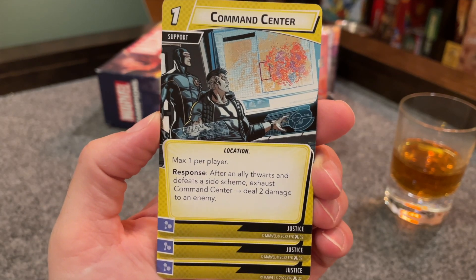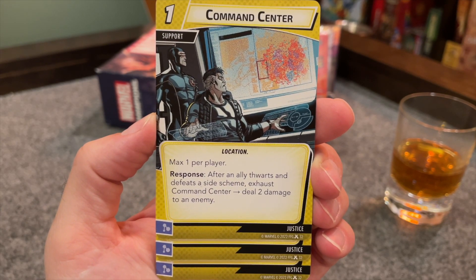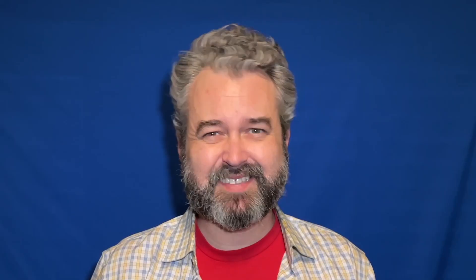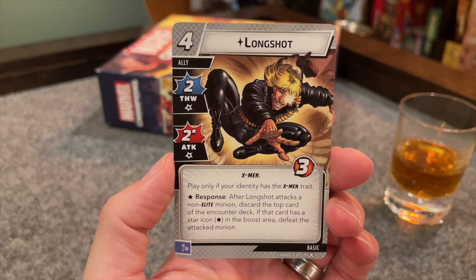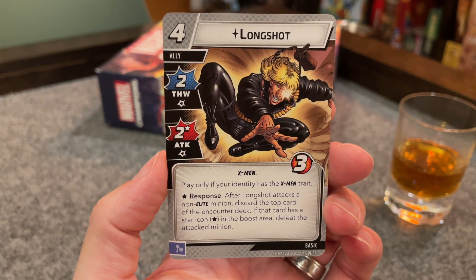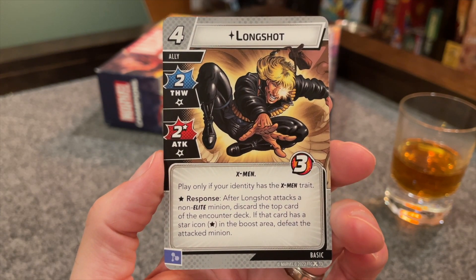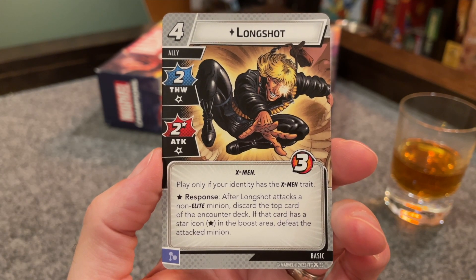Then we get three copies of a Justice card, Command Center. It's a one-cost location support, max one per player. After an ally thwarts and defeats a side scheme, exhaust it to deal two damage to an enemy. That's a tough one — it's got to go on an ally and it can only work on a side scheme, those are some pretty hefty qualifiers. Last is another basic ally, Longshot. He's got the X-Men trait and so must your identity to play him. He does two thwart and two attack, and when he makes that attack against a non-elite minion, discard the top card of the encounter deck — if that card has a boost ability icon, defeat that minion. The boost ability icon seems to be becoming more frequent, so he might be very useful and getting more useful as the game goes on.